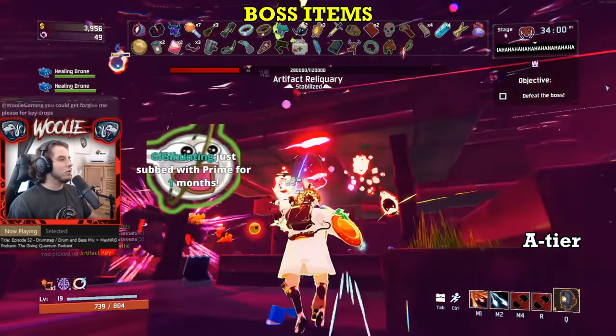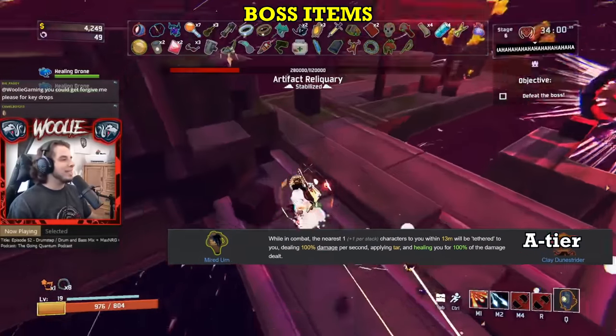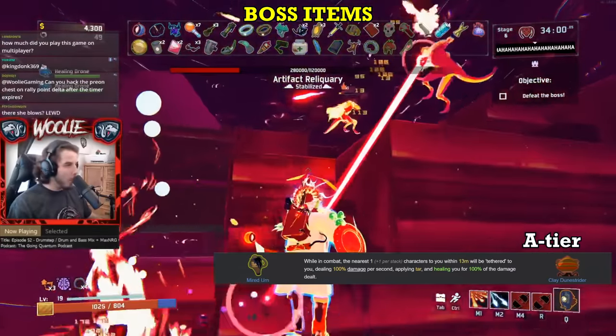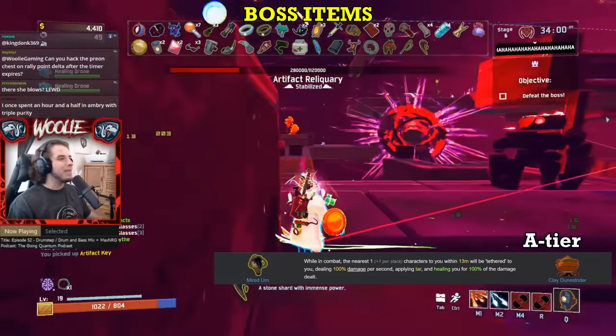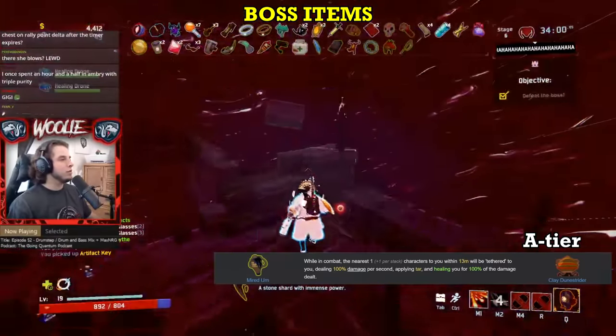Moving up, there's only one item in A tier, and it's another new one: the Mired Urn. It essentially gives you a claimed Doomstrider suck, attaching to one enemy per stack and slowing them while healing yourself. The amount you heal is based on the damage you deal, so once you get some crit chance, you will essentially double the healing of the suck. Quite a nice effect to have.